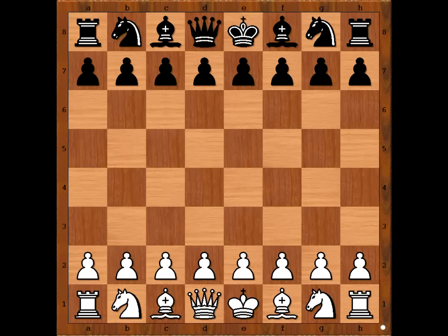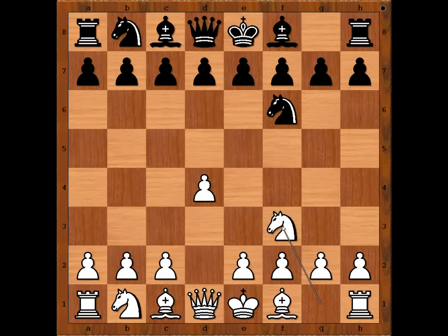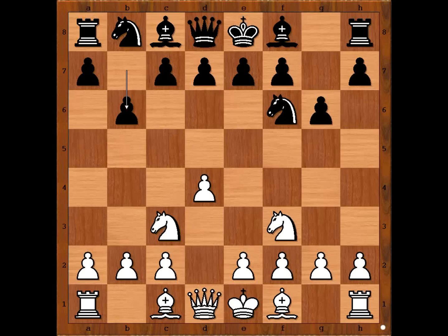Carlos Torre had white pieces and he started with d4. Harold Jennings played knight to f6, knight to f3, g6, knight to c3 and now b6 — the double fianchetto defense. What is the best way to play against the double fianchetto? After watching this game you will know.